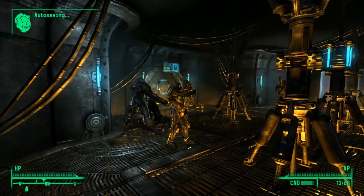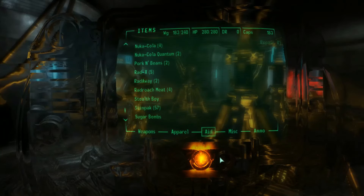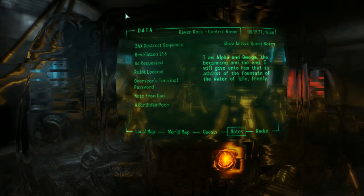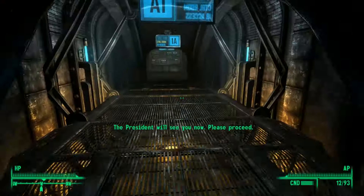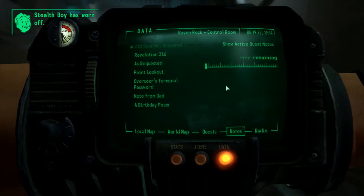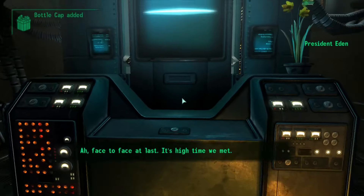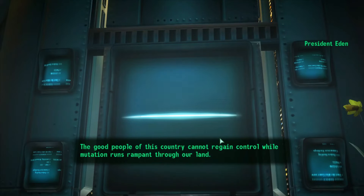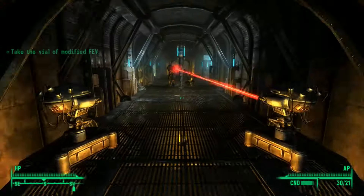If you're new, the main reason why I come here is to break into Colonel Autumn's footlocker. You need 50 lockpick to get that — I always make sure I have 50 lockpick and 50 science before I get to Vault 87. The footlocker's got some pretty sweet goodies in there, but the thing we really want is the Zack's Destruct Sequence holotape. You have to play it to get the code.